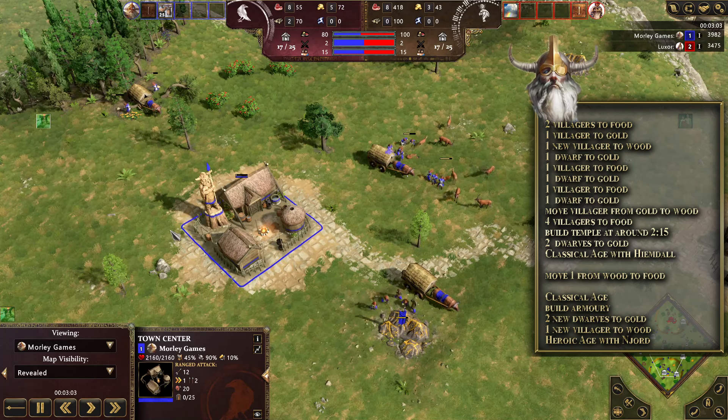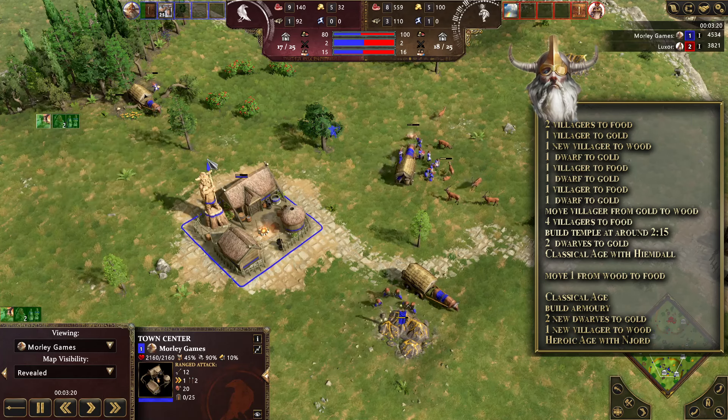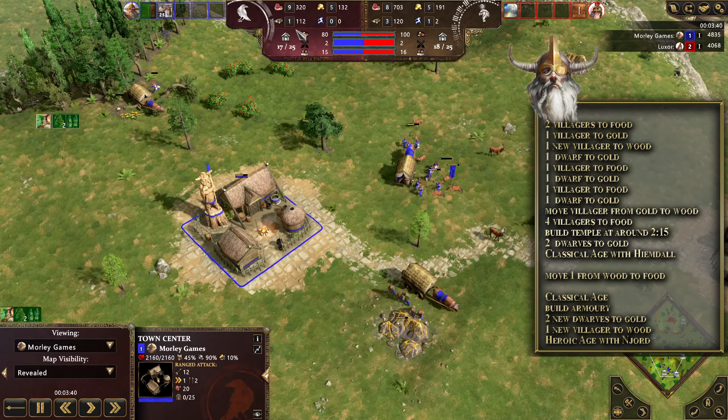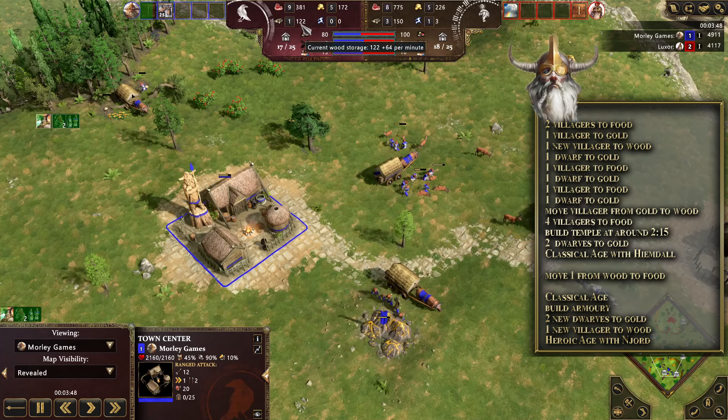Once you've started advancing, we're going to send one of the wood villagers over to food — roughly a quarter of the way through the advance is a good guideline for that. The reason we do that is we need the extra villager gathering food, but we also want to make sure we've got enough wood to drop the armory, which costs 135 wood. We should have around 122 in the bank when we hit classical age, then gather a few more to cover the shortfall.